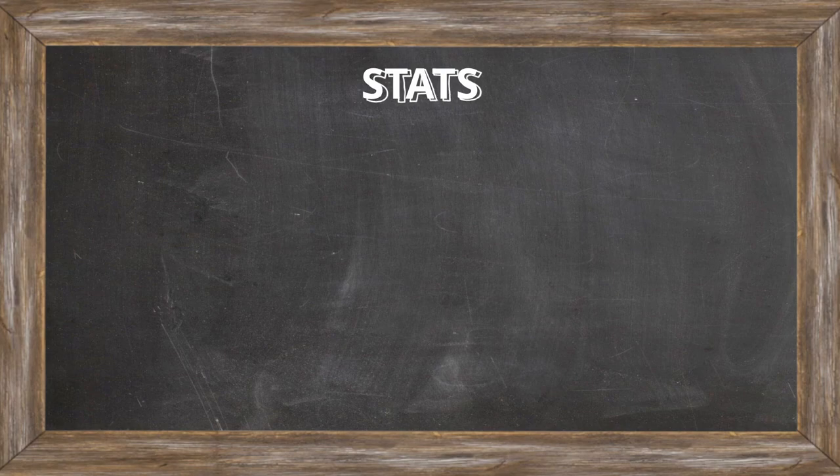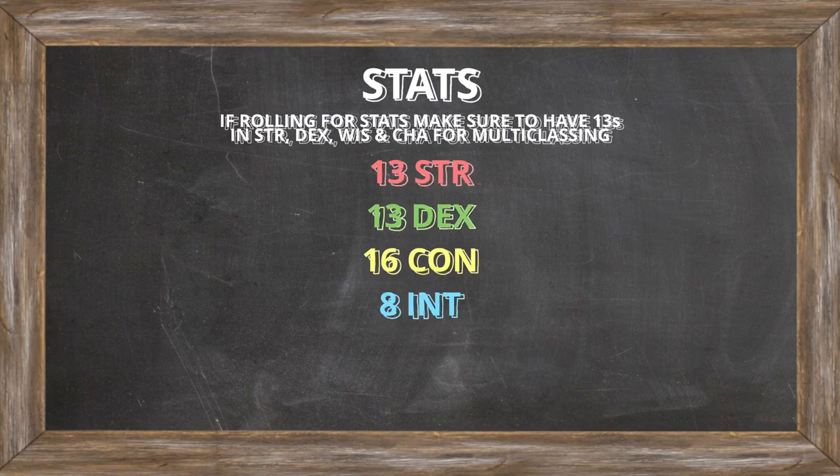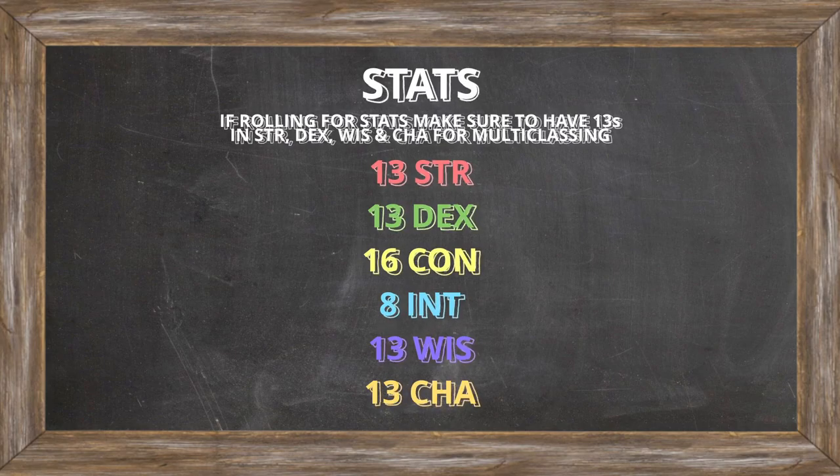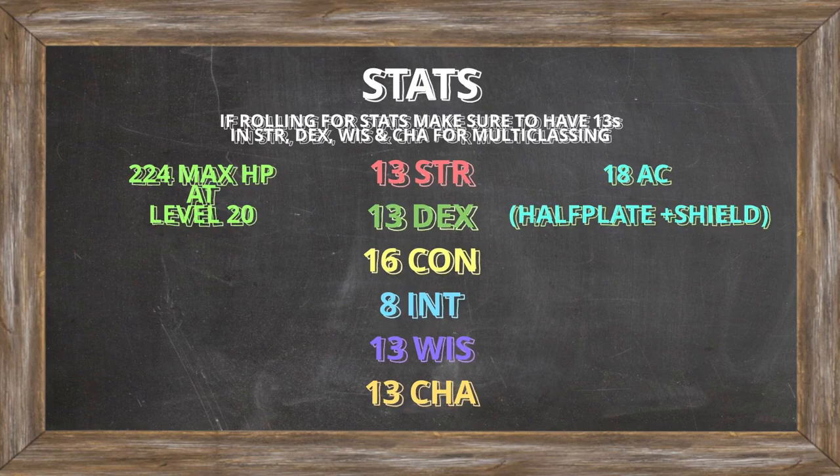With our race stat modifiers, here's what our stats will look like on point buy. If you are rolling for stats, remember to keep Strength, Dexterity, Wisdom, and Charisma all above 13 for multiclassing, while trying to keep Constitution as high as possible. Our stats will be 13 Strength, 13 Dexterity, 16 Constitution, 8 Intelligence, 13 Wisdom, and 13 Charisma. This is going to give us a total of 224 HP at level 20 and 18 AC by wearing half-plate and a shield.